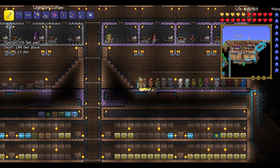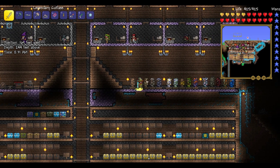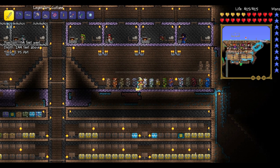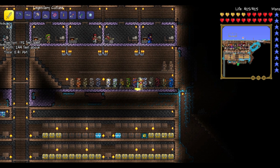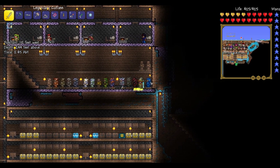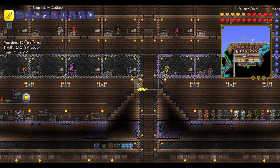We've got wood armor — just regular wood, I'm not going to have every single wood armor, that would take an entire room of its own. We've got wood armor, copper armor, iron armor, tin armor, iron armor, lead armor, silver armor, tungsten armor, gold chestplate — need to get the rest of the gold armor — jungle armor, meteor armor, platinum armor, necro armor, crimson armor, molten armor, cobalt armor. Soon there will be mithril armor and adamantium armor and stuff like that.